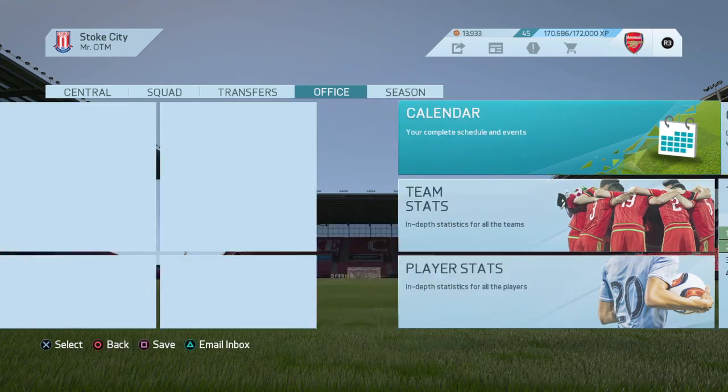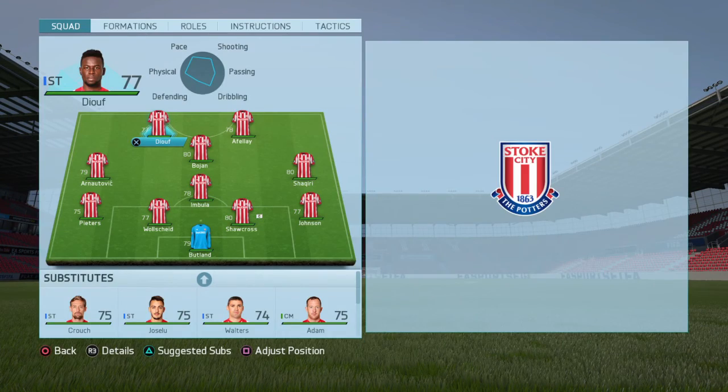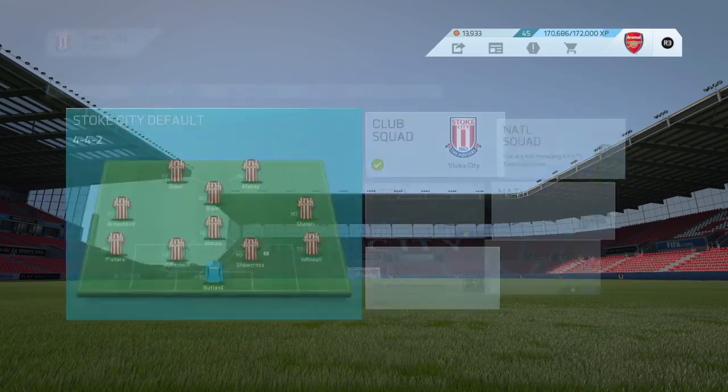We could probably simulate those Europa League games and still win. Anyway, let me show you guys the team. This is where the formation starts to make sense. I'm not going to play one up front - I'm going to get two strikers. One of them is going to be Iheanacho and the other one is going to be Balotelli.